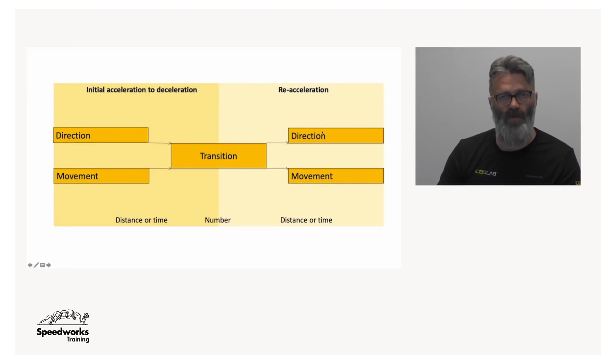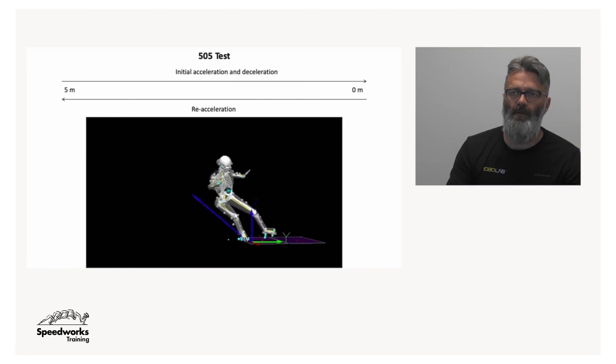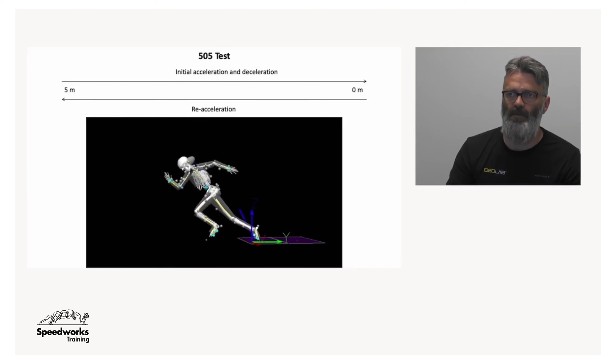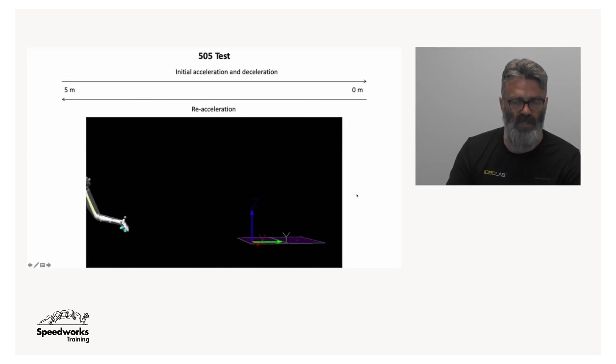I've created a little framework for us to base this on. If we start from standstill, we assume there will be an initial acceleration which then leads to a deceleration — this can be in a unique direction or different movement patterns such as a sprint or a lateral shuffle. Based on distance or time, there is going to be some sort of transition, a change of direction, which might lead to going back in the same direction or a new direction with a different movement pattern. We also consider the number of transitions, which can change.